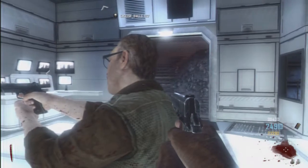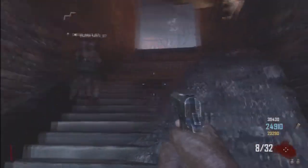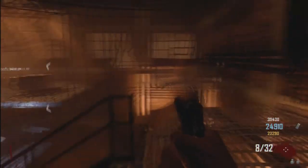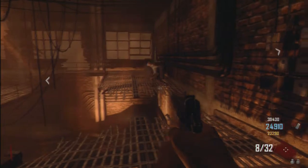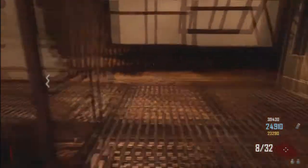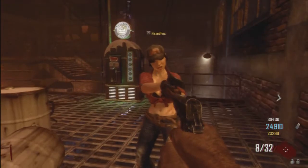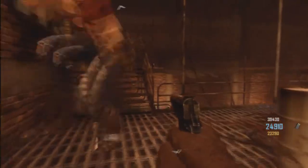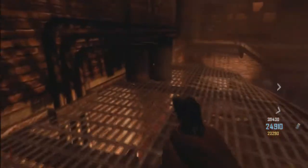After turning on the power, Richtofen will speak to you — but he'll only speak to the character playing as Samuel. Here's what Richtofen says: 'Ah, good job, wunderbar! You've done well, my friend, but this is not a sprint, this is a marathon. Of your group, you are the only one who seems to be able to hear me, so you must convince your deaf friends to heat up the obelisk. Setting a puny fire will not be enough — it must reach an extreme temperature. Now if only you knew how to build a portable engine of some sort which might grow very hot...'